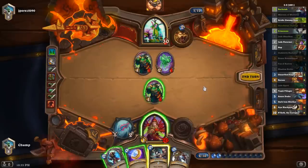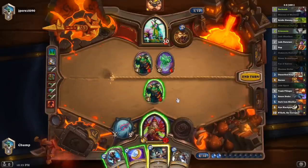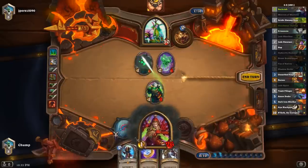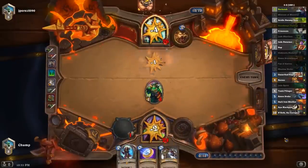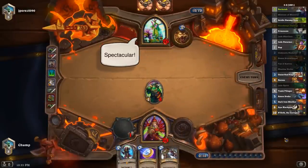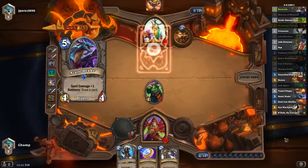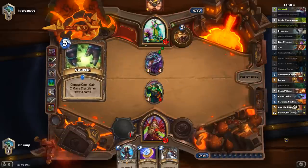Maybe I do, actually — keep the 4-3 on board. I can Dagger here and value trade, but then all he has to do is hero power into this. I think I actually Eviscerate. Just keep my minion on board as healthy as possible so he has to actually have a spell to deal with it rather than just his hero power. If he was lower in life I wouldn't mind him hero powering into it, but I don't think I can afford that value loss in this position.